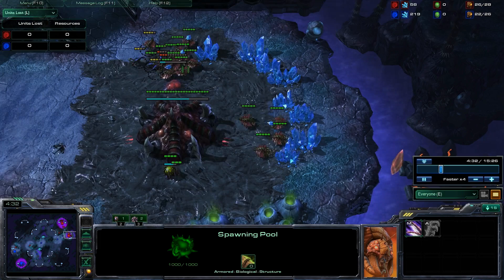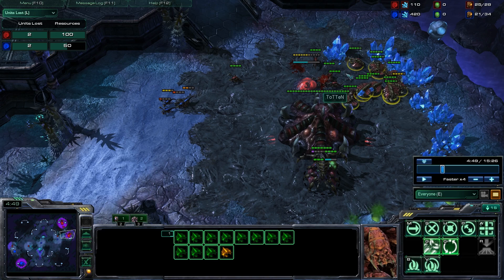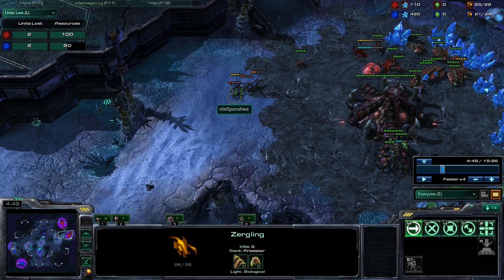He went for the standard 16 hatchery, 15 spawning pool. You'll see he gets the initial spine crawler right off the bat, but at the same time he also over-transferred to his natural. This is pretty important - it tells a few things to your opponent: one, you're probably going to be droning really hard, but at the same time you're also able to defend your expansion because you have so many drones you can pull off to kill the initial zerglings. He's also getting two queens really, really quickly, which is important because you need two queens to block off the ramp, and they're great against early game zerglings and banelings.